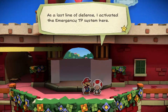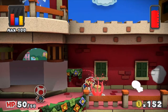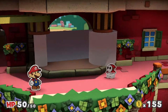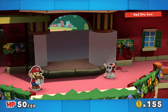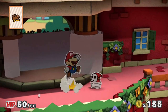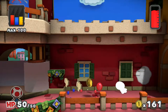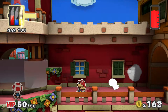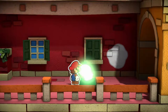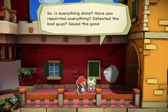Everyone's stealing paint. As a last line of defense, the emergency TP system was activated. There's no way they can use this much TP and they don't know how to get rid of it. Also, if you manage to hit an enemy before the battle begins, you can get a first strike dealing a little bit of damage. The same goes for enemies — if they hit you first, they deal damage, so be careful. As far as I'm aware, the max paint level is around 900 or 950.